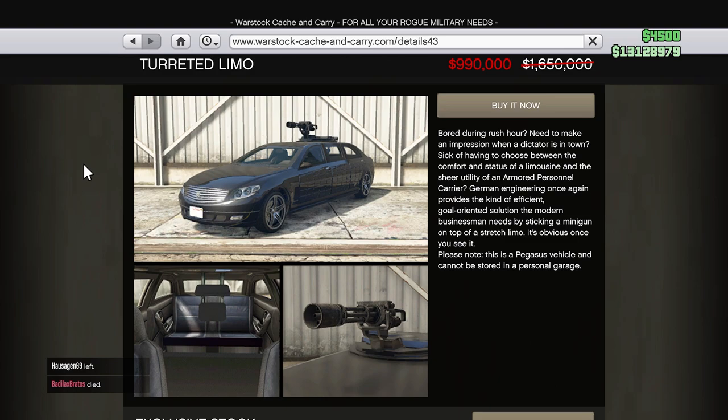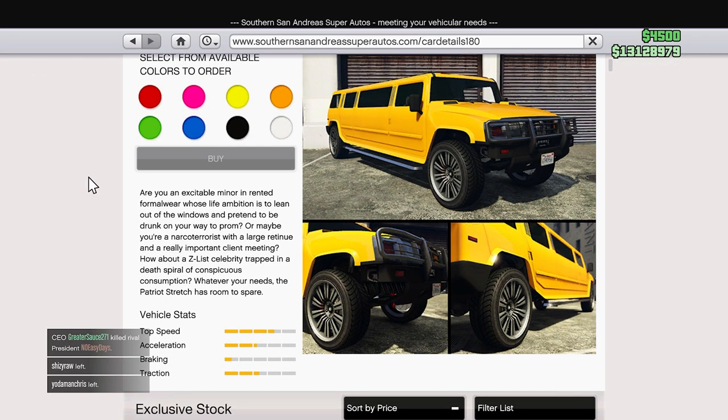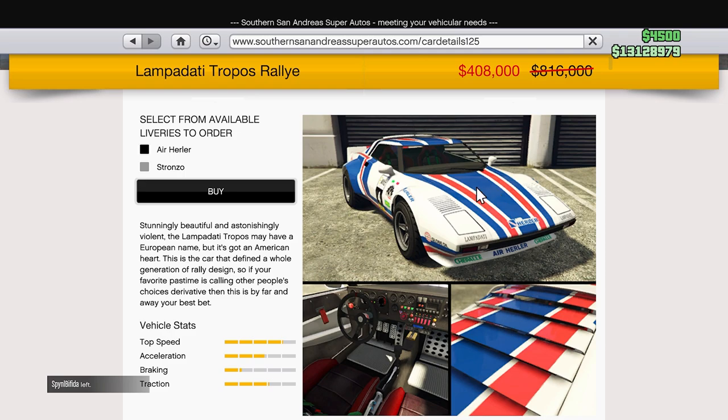Lastly for vehicle sales, we'll head over to Southern San Andreas Super Autos, where we'll see the Mammoth Patriot Stretch on sale for $230,000 and the Lapinata Tropos Rally vehicle for $408,000. That concludes our vehicle sales of the week.